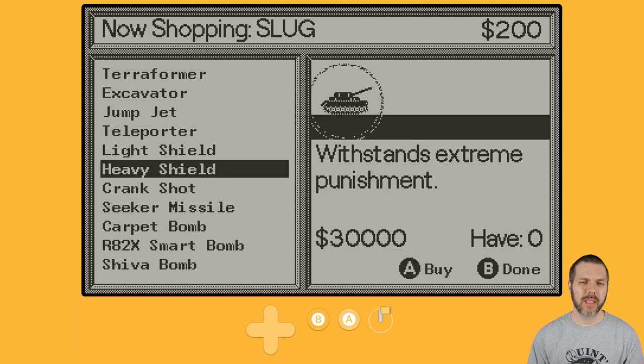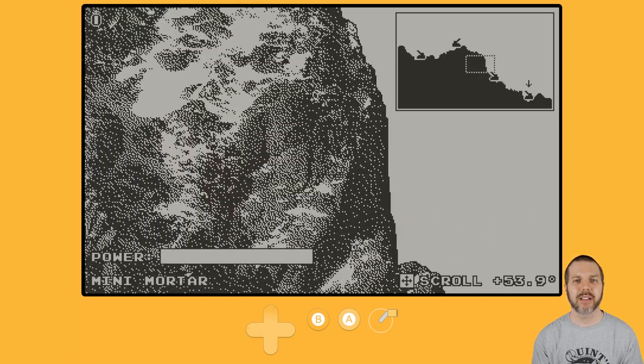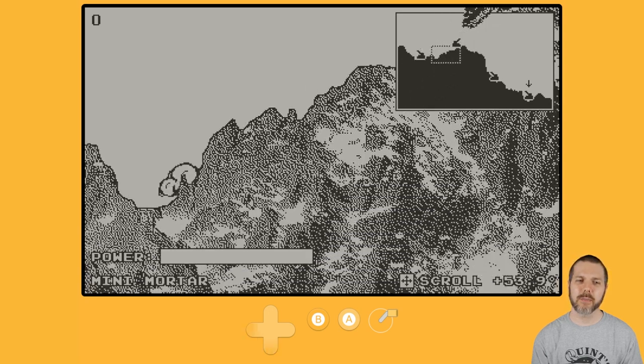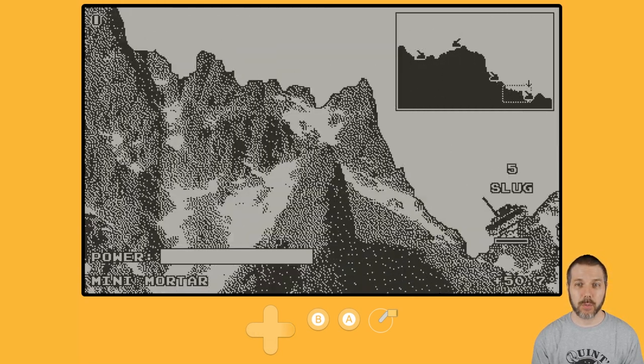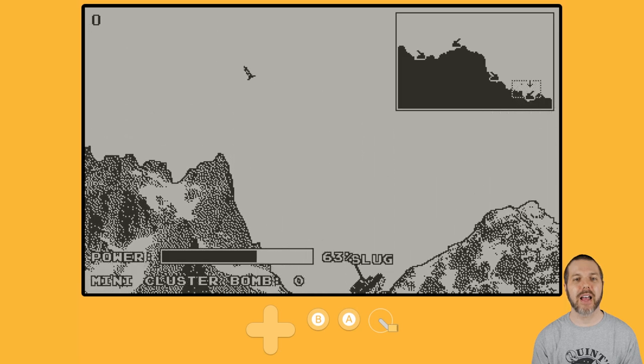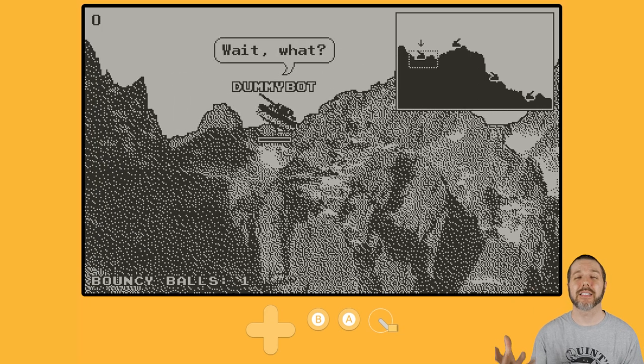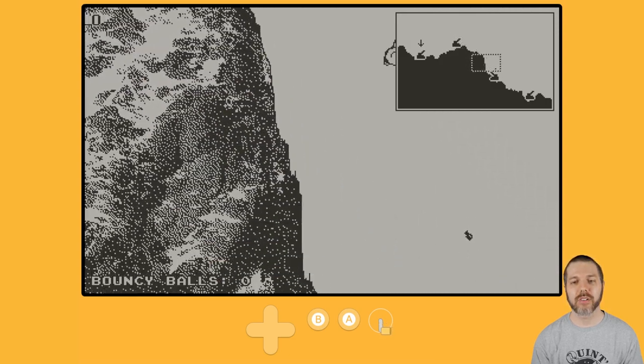We hit B to get done, and here we are in what is basically Scorched Earth. Or, if you are a more modern gamer, perhaps Worms is the frame of reference. With the Crank, we move the turret of this tank. We have three bots on that map. I can hold B to scroll the map to find the bots — Easy Bot, Noob Bot, and Dat Dummy Bot. We hold the A button to change the power. Let it fly — the cluster didn't quite get it done. Yes, the environment is destructible, as it should be in a Scorched Earth style of game.